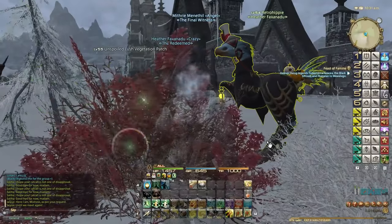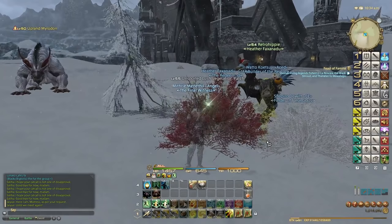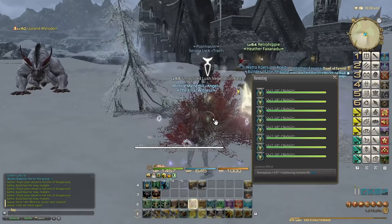And we're back for another episode. In this episode I'm going to be showing you how to level gathering classes from 51 until 52. So at 10am or 10pm you want to come to roughly this sort of area in Western Corphus as a botanist and you can do the unspoiled nodes.